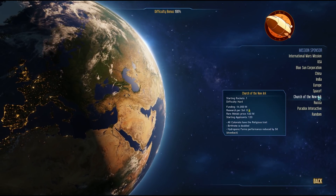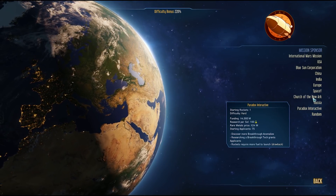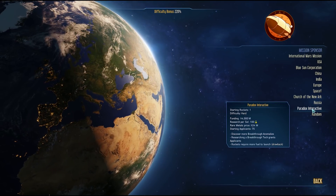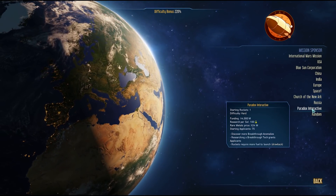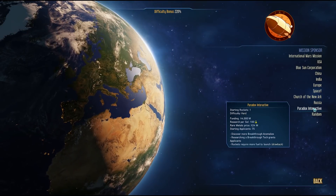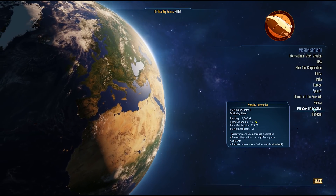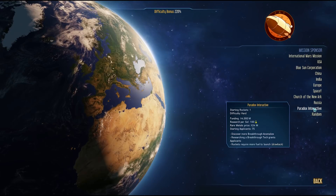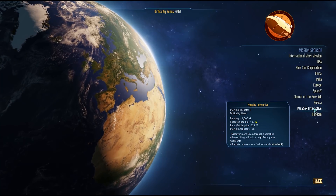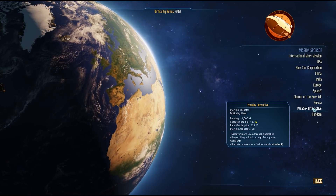Paradox Interactive only starts with one rocket, which is a huge drawback, and very little funding — only 4 billion, which is the joint worst in the game. Research is very, very low as well. Starting applicants is very low: only 75 people willing to colonize Mars. However, they do discover more breakthrough anomalies, which are very powerful, and get extra applicants when you research a breakthrough tech. The rockets also require more fuel to launch.